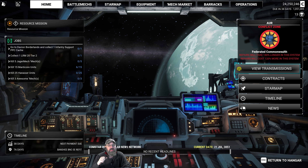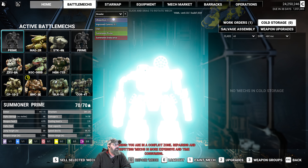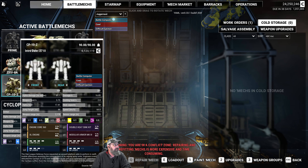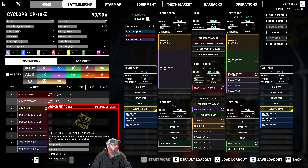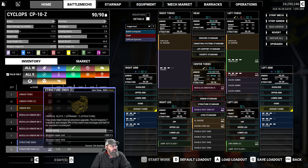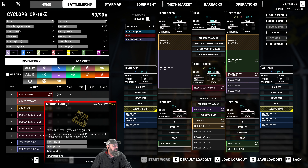We could do that, but we're going to have to make some hard decisions. For instance, if we take a look at the Cyclops — it's probably the most extreme of the bunch. If we go with endo and ferro, clan ferro will save us about three tons, clan endo will save us 4.5, so that's seven and a half tons. XL saves us 16 tons for only six slots, whereas this is going to take seven slots just for the armor — twice as many slots for half as much weight savings.